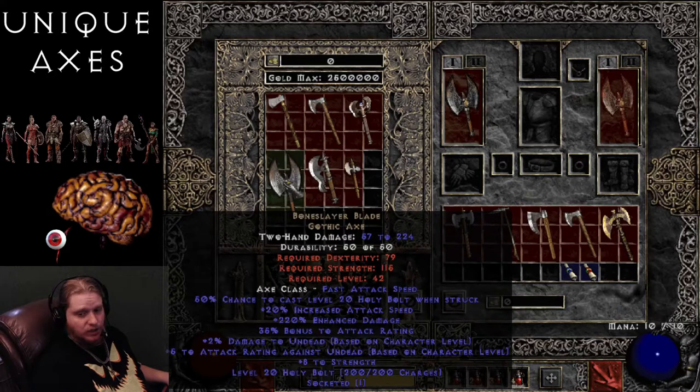Next on the list is the Bone Slayer Blade Gothic Axe — 57 to 224 damage with a level requirement of 42, requiring 79 dexterity and 115 strength. Fast attack speed with a 50% chance to cast level 20 Holy Bolt when struck. 20% increased attack speed, 220% enhanced damage varying 180 to 220, 35% bonus to attack rating, plus 2.5 per character level damage to undead up to 247% at level 99, plus 5 attack rating per level up to 495 against undead, plus 8 to Strength, and level 20 Holy Bolt charges — 200 of them. Could be a fun one to spam on your friends and keep them healed.